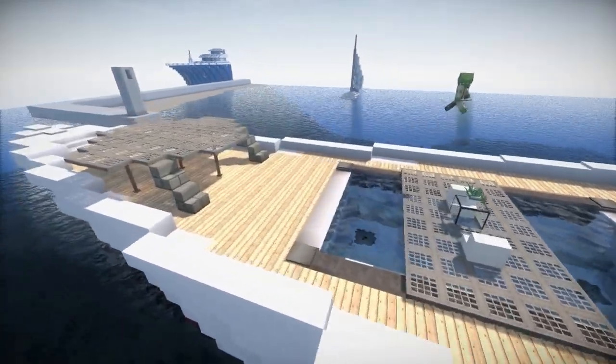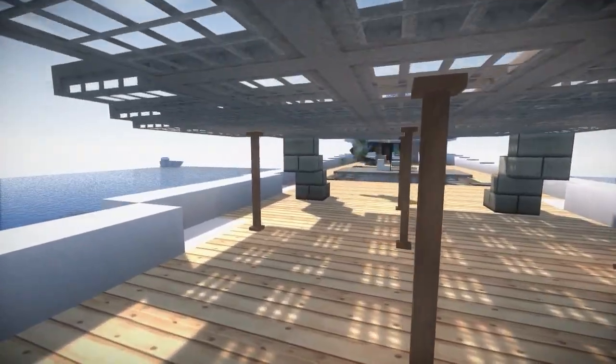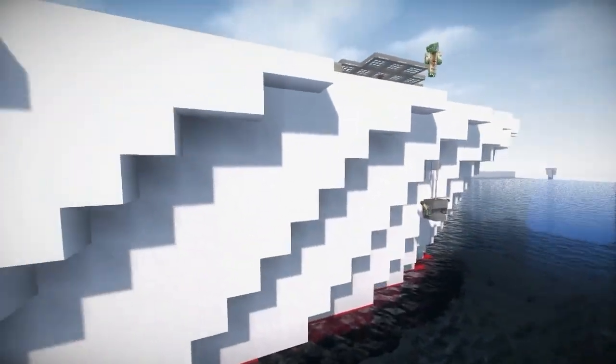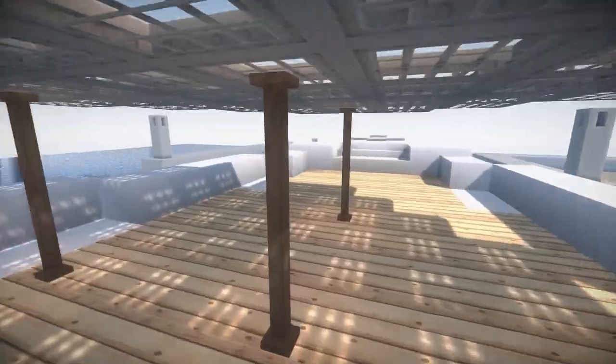Maybe you could take that canopy off and move it to one side. And I think this is a helipad — yes I think it is! Well done. And the texture on the end rods is metal — oh, that is smart, that is super clever.